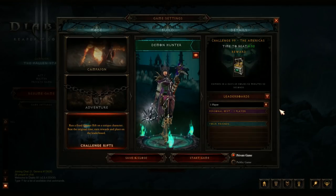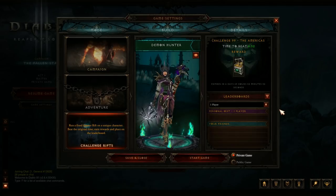Hey guys, welcome back. My name is DB and today we have Challenge Rift 99 on the American server. It is a Demon Hunter lawn build. I've been looking at these guides on YouTube for quite some time now and they're getting too complex.